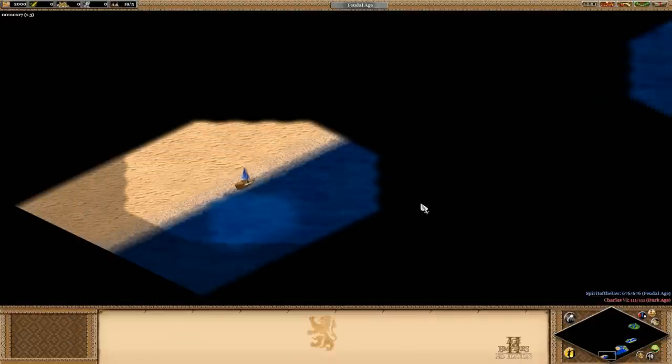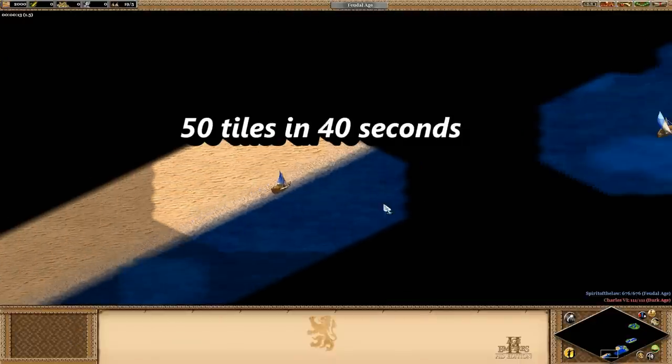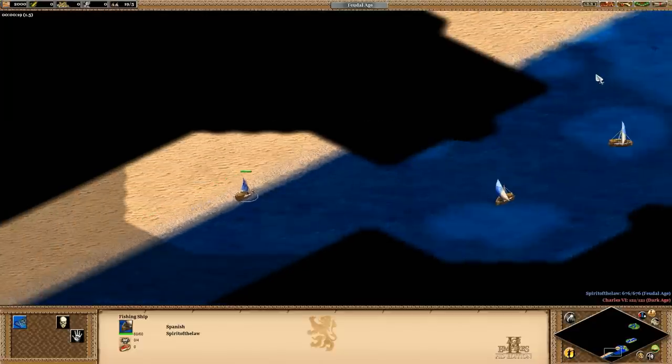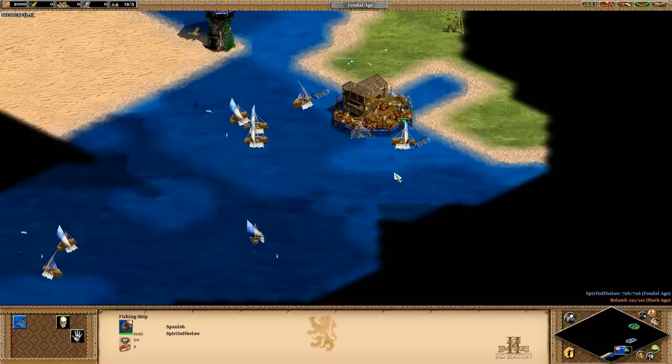So the next thing we have to know is how fast fishing ships travel, which as it turns out is 50 tile edge lengths in 40 seconds. Now we want to know how far away the deep fish tile has to be before I'd be making food faster by building a fish trap right beside the dock. It's a bit of a tricky thing to model at first glance, but I have a plan.